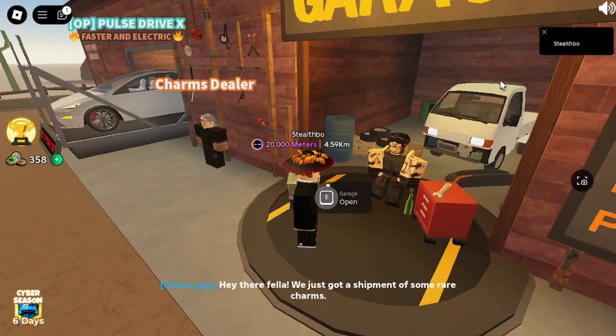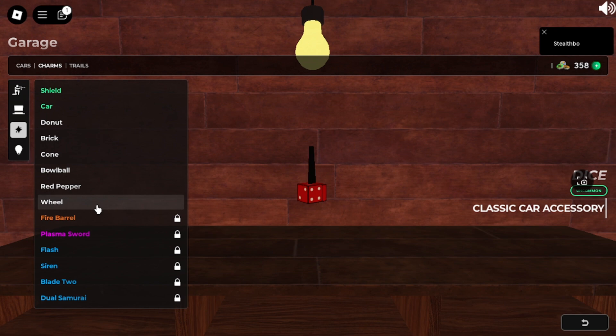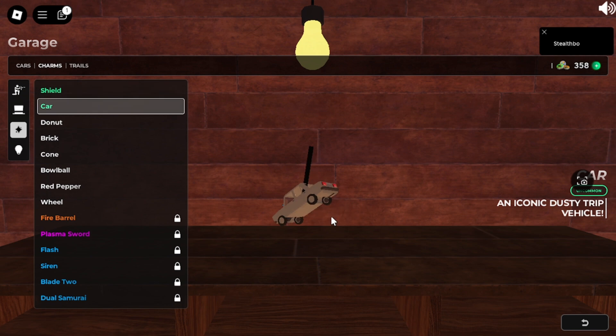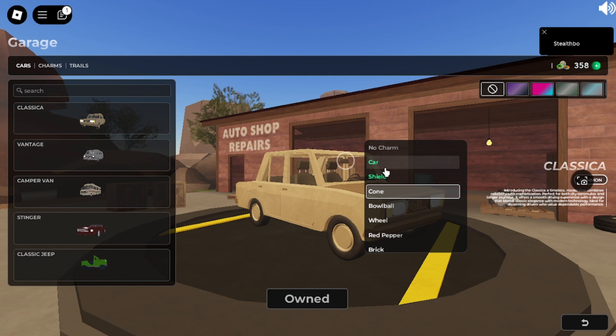Back in the lobby, let's check all the charms. Practically all of them are common, but I got two rares — one is actually a Dusty Trip car charm and one is the shield. I had a feeling the shield would be rare. This is practically just gambling — you're just guessing which one is going to be a good one.